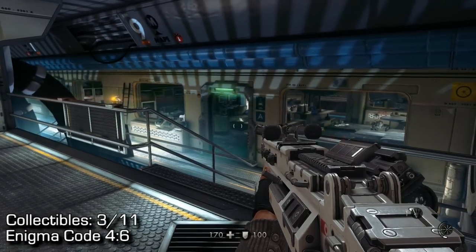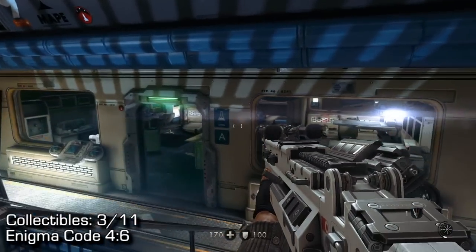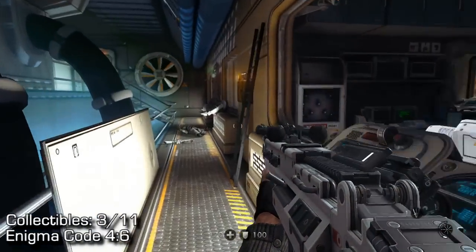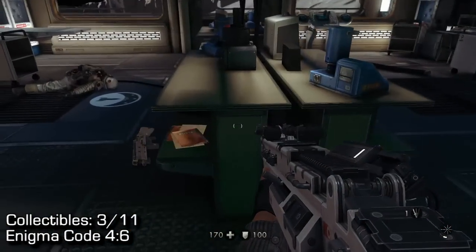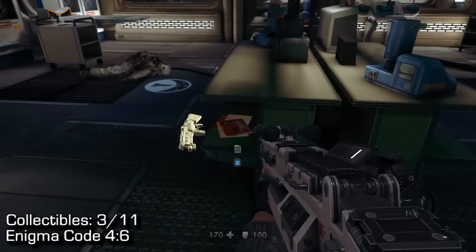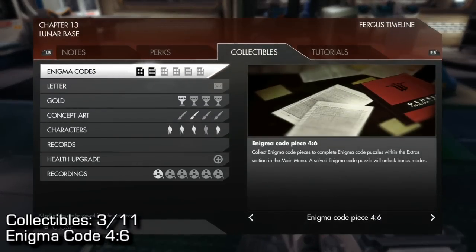Collectible number three is an Enigma code. You'll drop down a little shaft and end up in this room. I've cleared out all the enemies like I always do. In the second room, the one farthest from where you enter, you'll find the Enigma code directly in front of you when you enter the area, and it's going to be number 4-6.